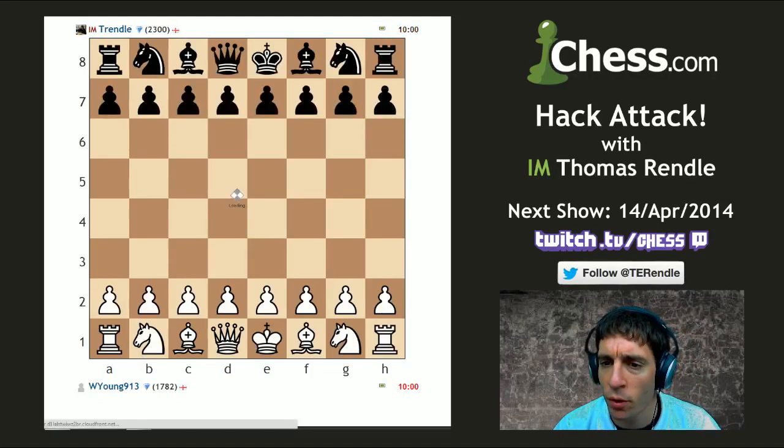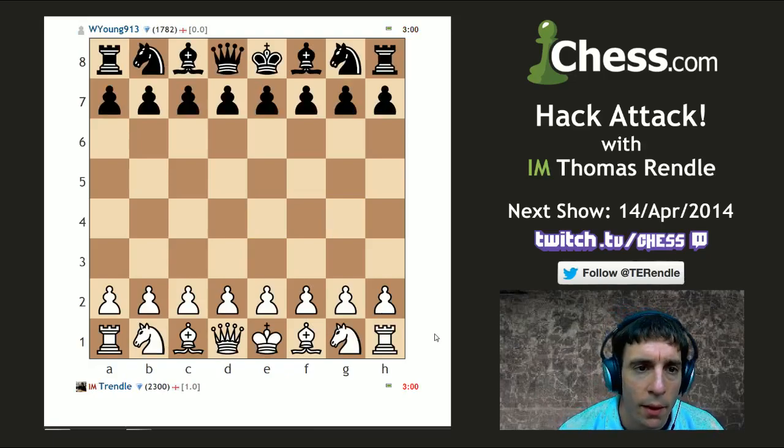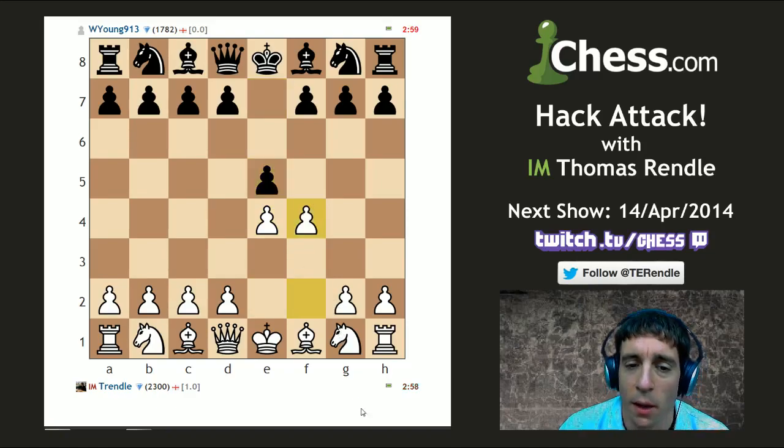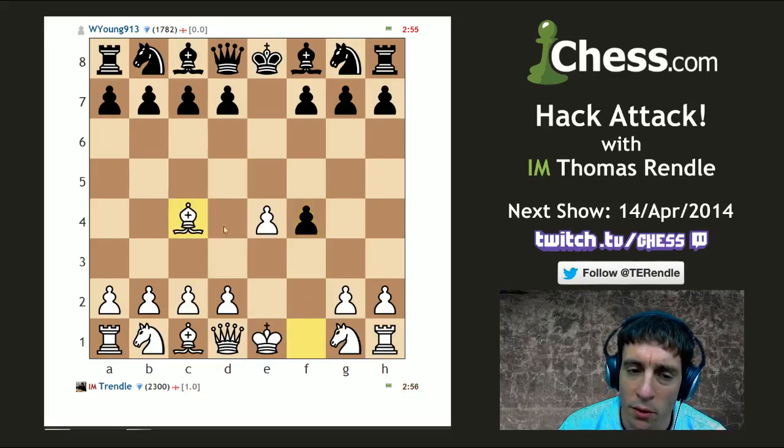So I'm going to offer my opponent a rematch and see how it goes. What am I going to play next? Let's try another e4 game and a King's Gambit — another very standard gambit here. Let's see if this time I can persuade my opponent to take it off. And I'm going to follow it up with bishop c4, quite a fun line.